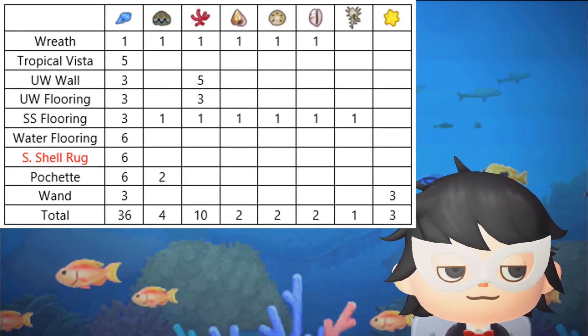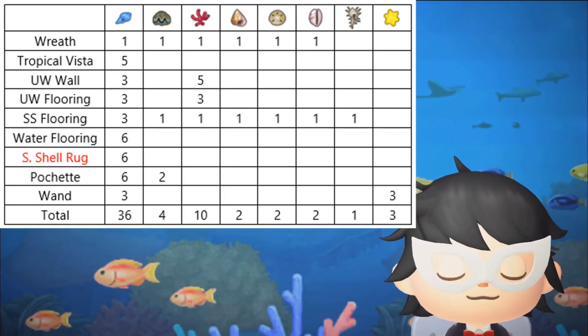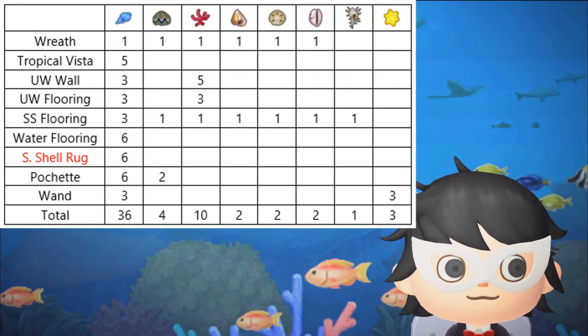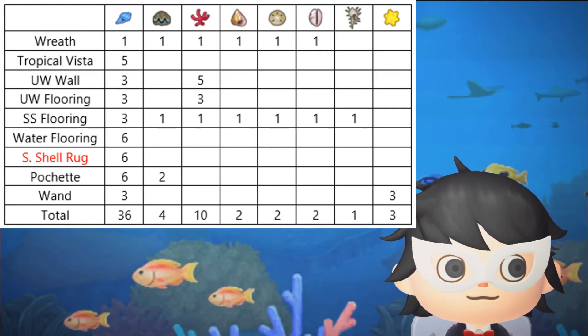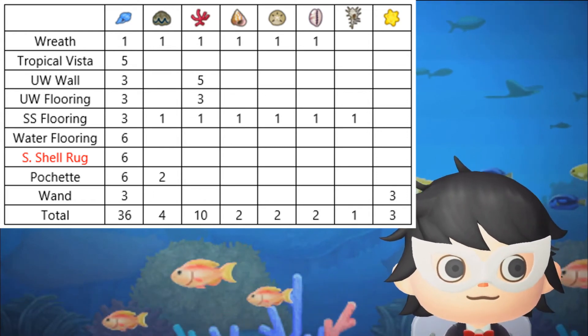To craft one of every summer shell item, you need 36 summer shells, 4 giant clams, 10 coral, 2 sea snails, 2 sand dollars, 2 cowries, 1 venus comb, and 3 star fragments. Not too many things this time.